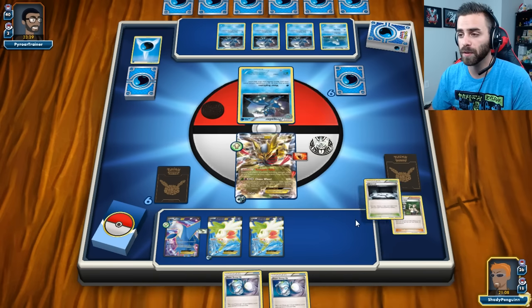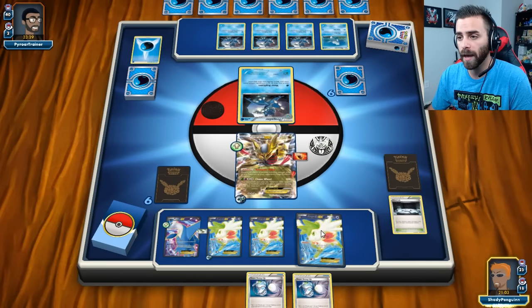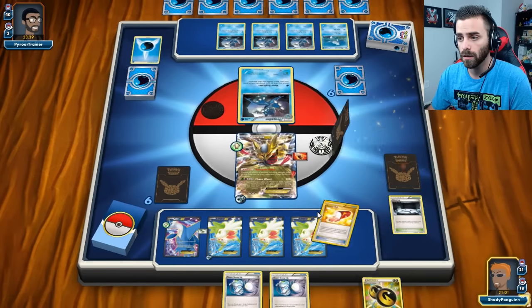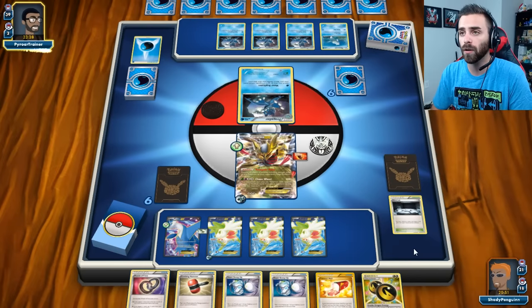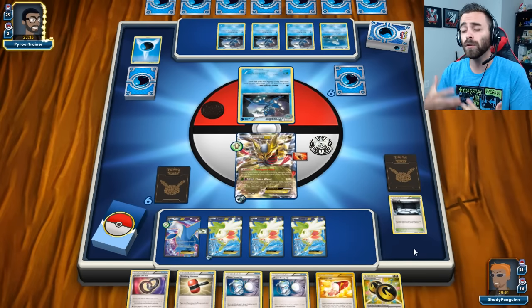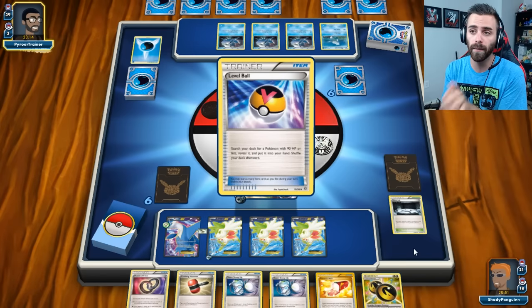I'm going to get rid of Fan Club and Silent Lab because Super Scoop Up is super valuable. We're going to grab our last Shaman and hope for the best — this is going to be four cards drawn. We have our Dragon Energy now, which is great! We don't need to Crushing Hammer. We could Trainer's Mail but I'm going to wait in case he wants to end us. We're just going to end our turn — we're looking okay. If he has no Greninjas we're in even better shape. Unfortunately, Crushing Hammers aren't super effective against the Greninja deck because they often run Fisherman, which lets you add four Water Energies from your discard pile back to your hand.